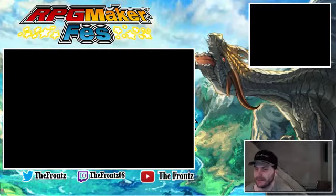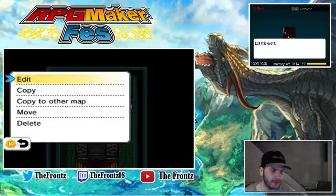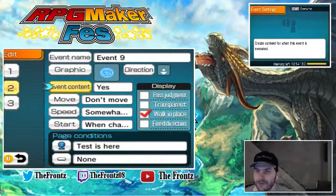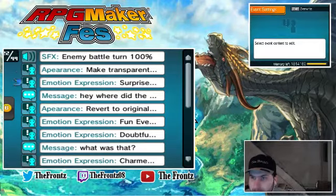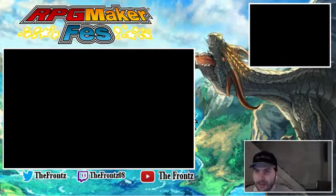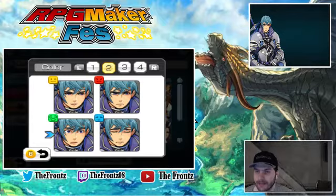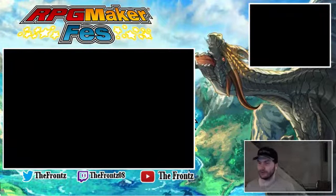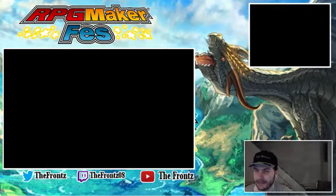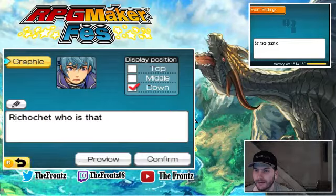Now all we need to do is fix some dialogue things and some other stuff. First things first, we need to come over here and go to this, and we're going to copy everything over to Julia but make it Julia instead. We're going to insert the move location. We're going to go to edit. We're going to put a message here first. We got to come over here and change that back to his picture — that's the wrong picture. We got to have the same hair. That would have looked silly.